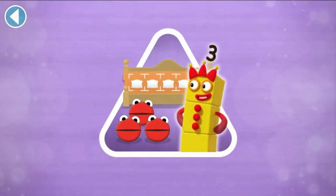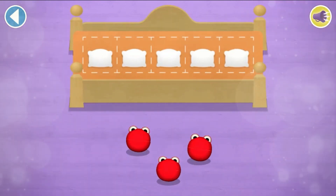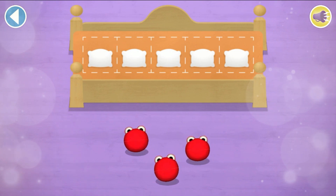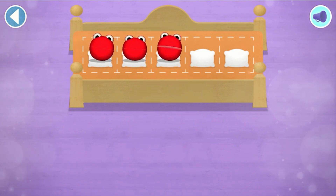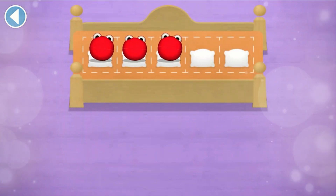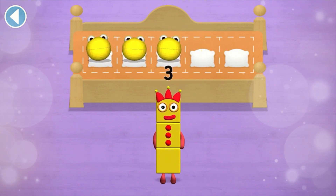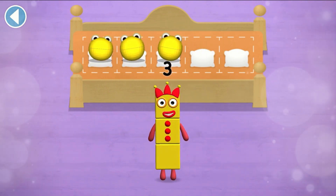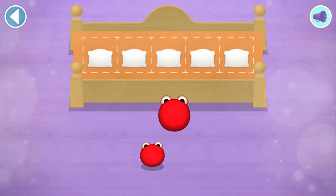Can you find out how many there are all together so the right number block comes and reads? Count aloud as you count the number blobs into their beds one by one. Try again. One, two, three — wow, you've counted three number blobs! Count aloud as you count the number blobs into their beds one by one.